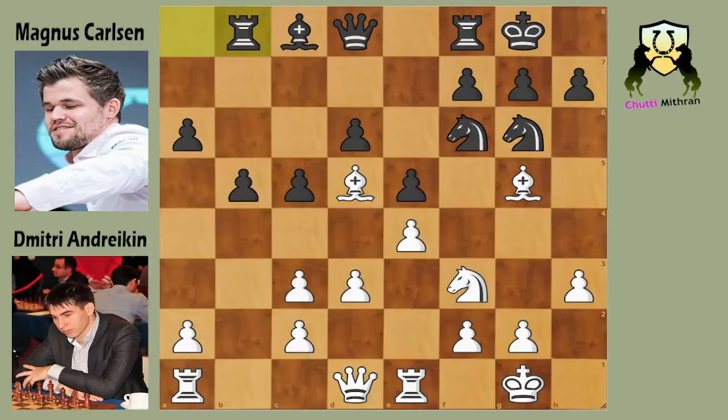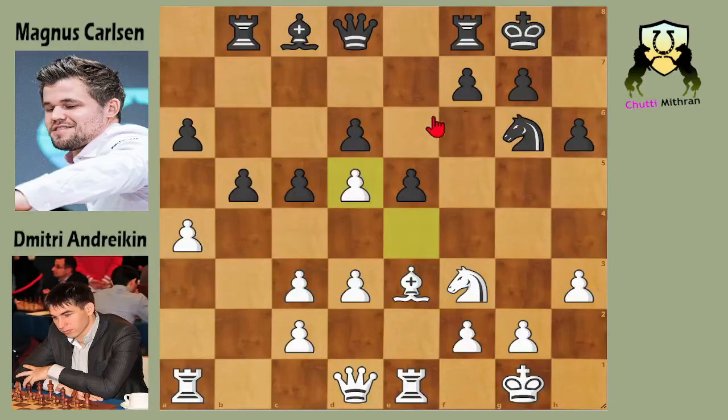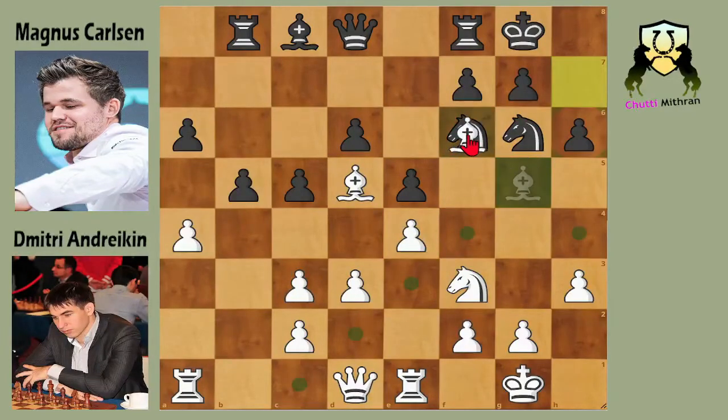We have rook to b8, just getting the rook out of the way asking white what do you want to do. We have a4 now but it's too late. We have h6 attacking the dark square bishop, and here you see why bishop to d5 was a bad move. White can play bishop to e3 when the bishop was on b3, but as this bishop is on d5 white cannot play bishop to e3 because black will take, and after takes, black will play f5 and start attacking the kingside with f4 — it's very hard to play this position, especially in the hands of the world champion.